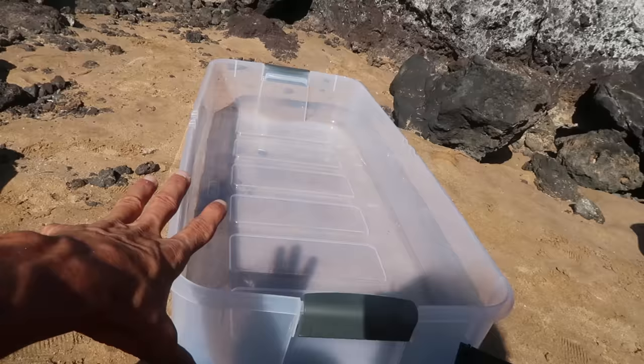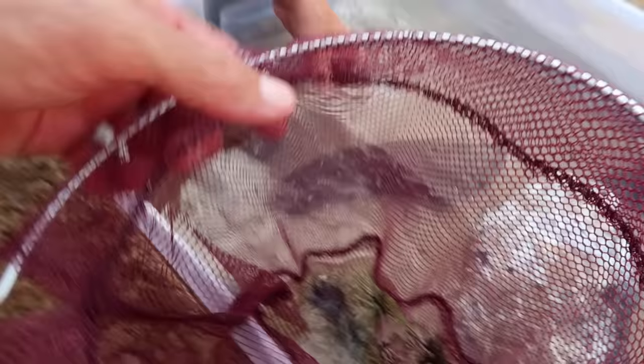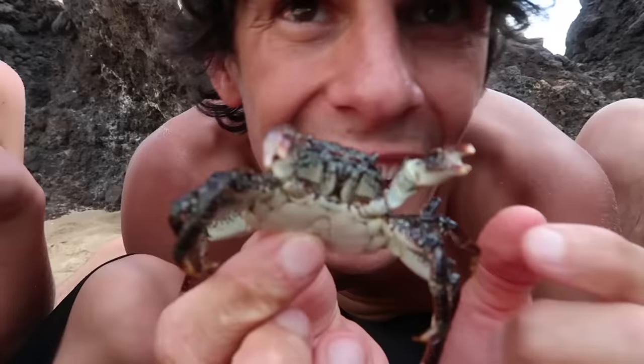Today we are at the beach and we are going to build a little tide pool aquarium. Axel got so many sea urchins here. There we go. You got a fish? Look at this crab — this thing is so good.